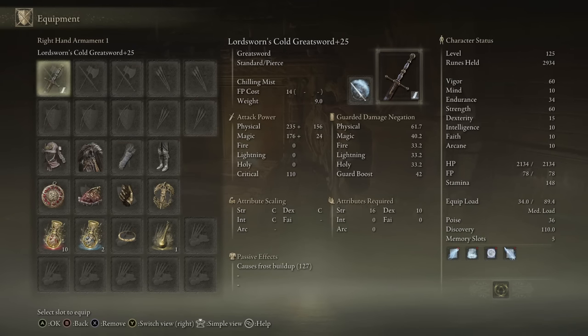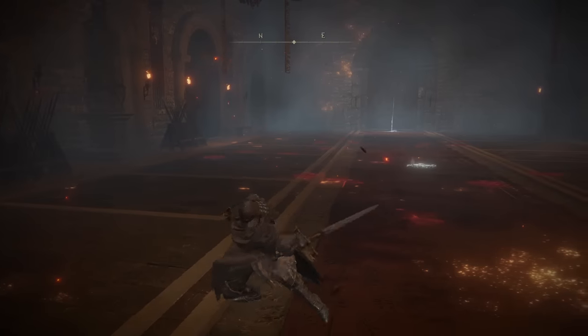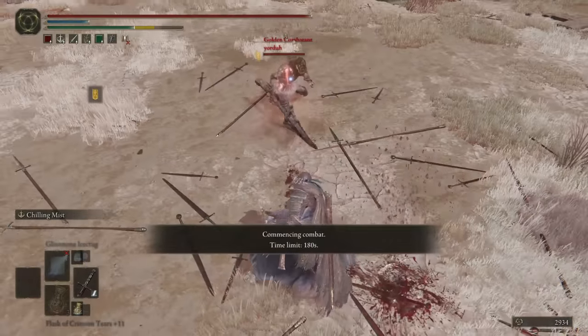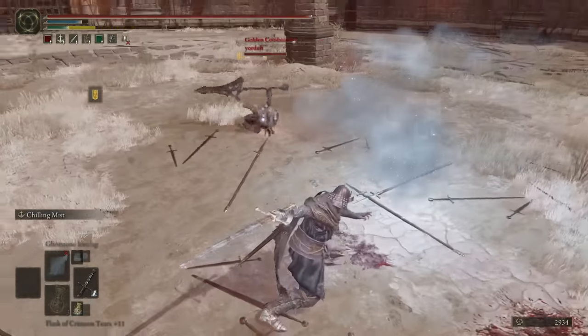Next, I have the Lordsworn's Cold Greatsword with Chilling Mist. You have C-scaling across the board and 127 Frost buildup. The moveset is the exact same as the last two Greatswords. I'm excited to get to the more unique Greatswords, because that's when stuff gets really, really spicy.